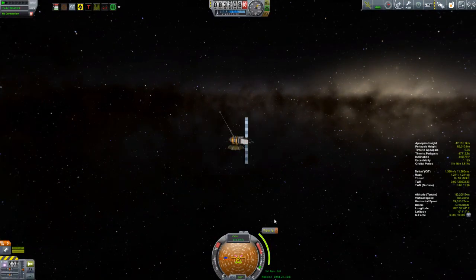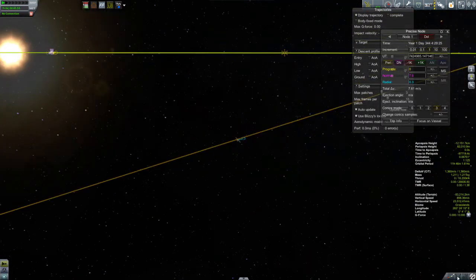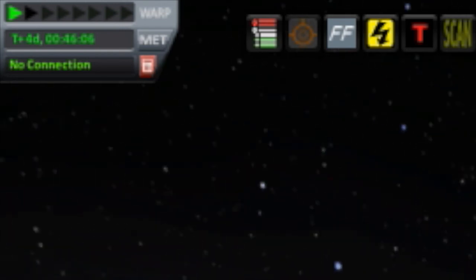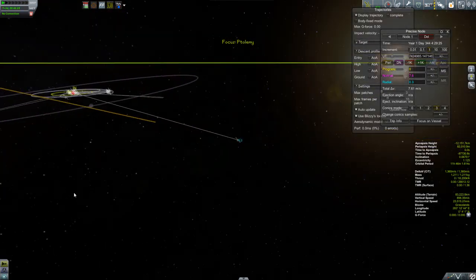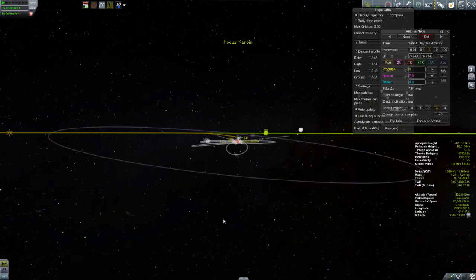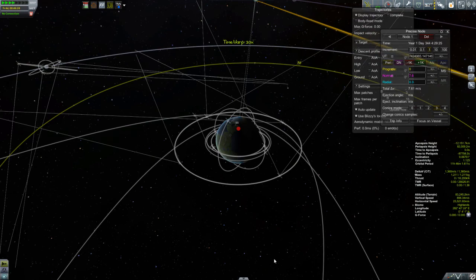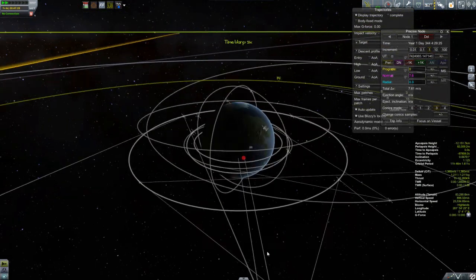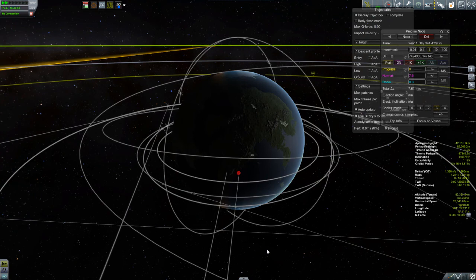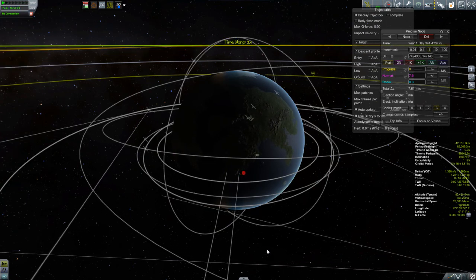A few days later, Ptolemy is getting ready to become the first object to leave Kerbin's sphere of influence — at least of this campaign. If you look up at the top left, you'll see a red icon indicating I have no communication link, which is kind of what I expected. I'm only pointing at Kerbin and the only thing I could potentially connect with is mission control. The cone from this particular antenna is very, very narrow — only including a tiny strip of Kerbin. I looked and saw that the Kerbal Space Center actually is in the cone, so I was puzzled as to why I don't have a communications link.